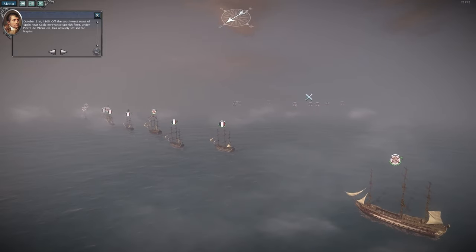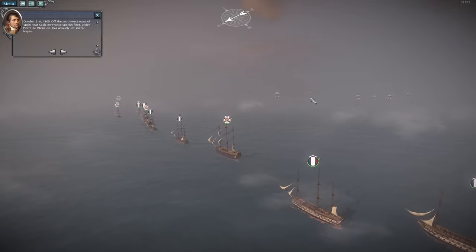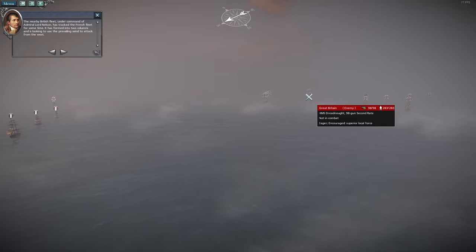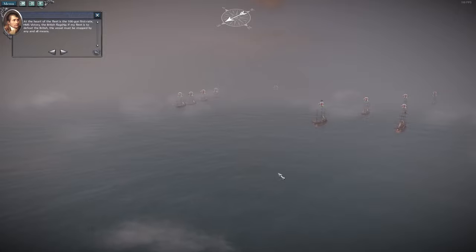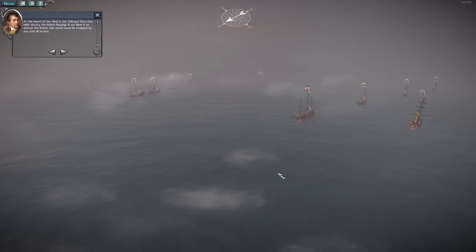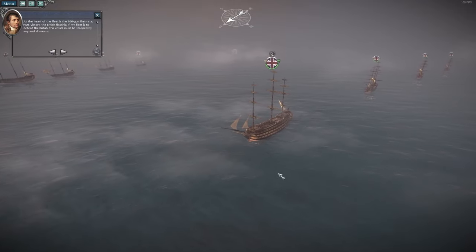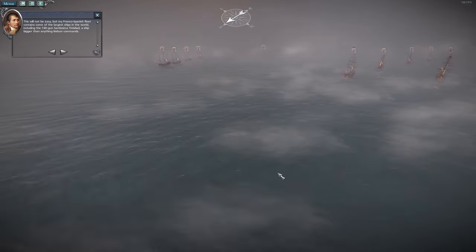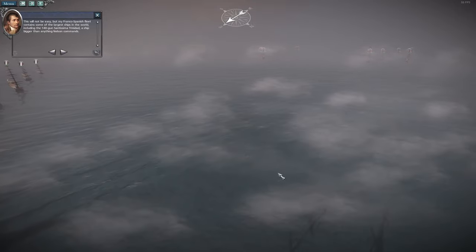October 21st, 1805. Off the southwest coast of Spain, near Cadiz, my Franco-Spanish fleet under Pierre de Villeneuve has unwisely set sail for Naples. The nearby British fleet under command of Admiral Lord Nelson has tracked the French fleet for some time. It has formed into two columns and is looking to use the prevailing wind to attack from the west. At the heart of the fleet is the 106-gun first-rate HMS Victory, the British flagship. If my fleet is to defeat the British, this vessel must be stopped by any and all means. My Franco-Spanish fleet contains some of the largest ships in the world, including the 140-gun Santissima Trinidad — a ship bigger than anything Nelson commands.